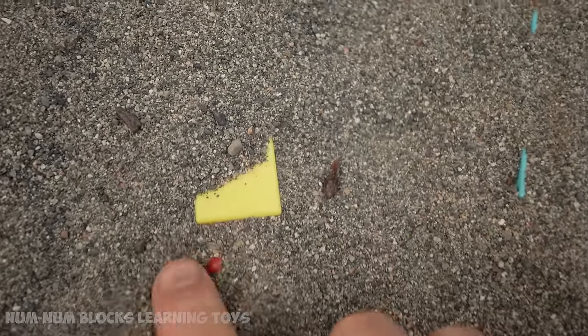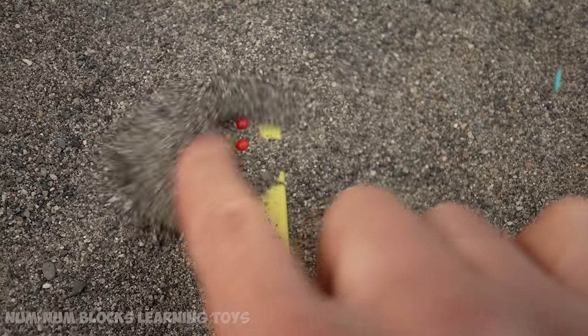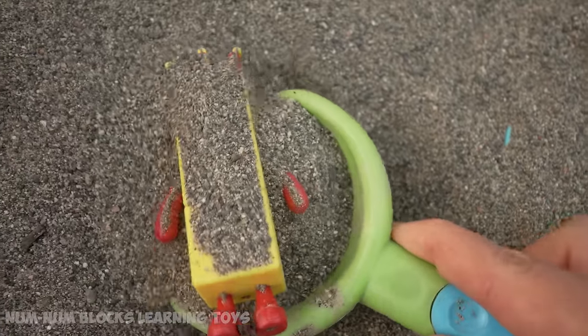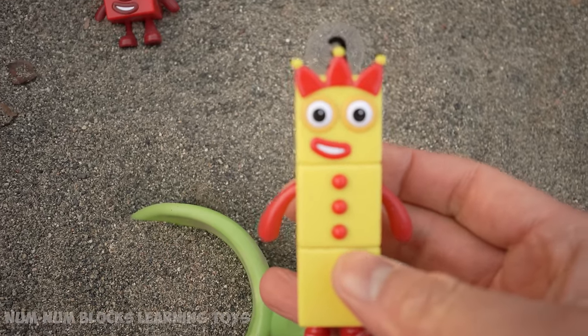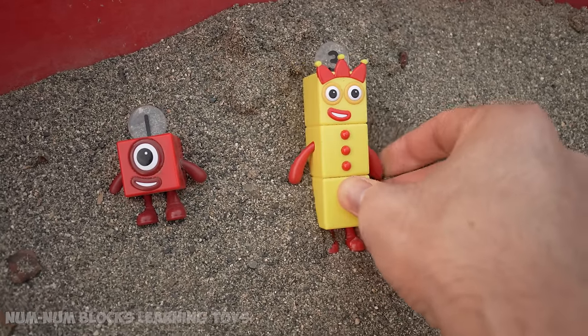Look, I see something yellow. Do you know who this is? Who has red shoes and red buttons? It's three! Thanks for rescuing me, number three. Three is a bigger number than one, so it goes to the right of one. Let's continue our search for number blocks.